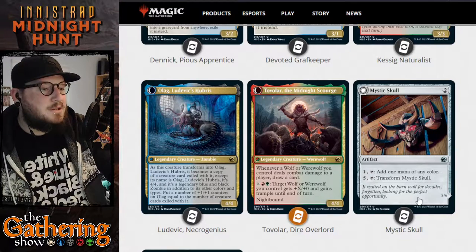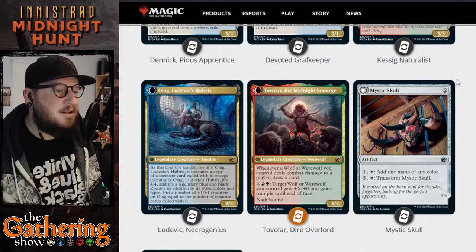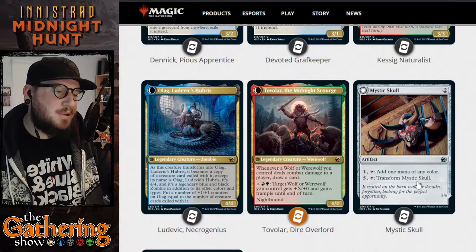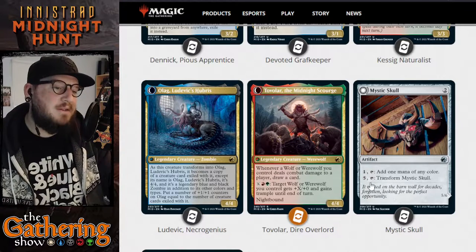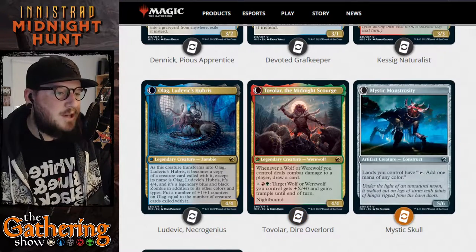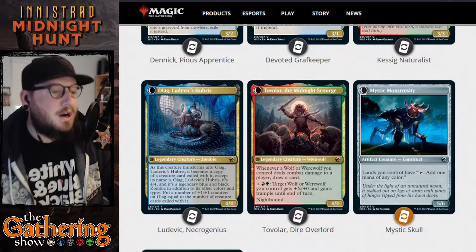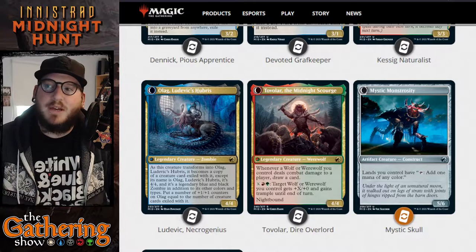The next dual-sided card is colorless — it's Mystic Skull for two mana, an artifact. You can pay one and tap it to add one mana of any color. Or you can pay five and tap it to transform Mystic Skull into Mystic Monstrosity, an artifact creature construct. Lands you control have: tap to add one mana of any color.